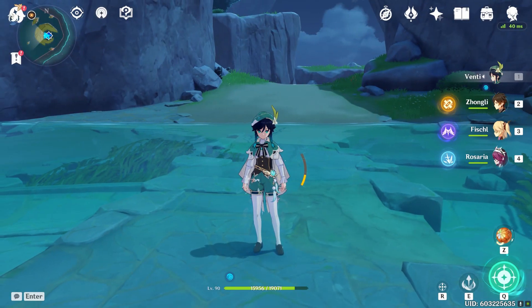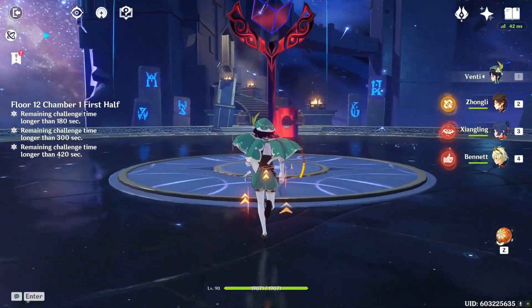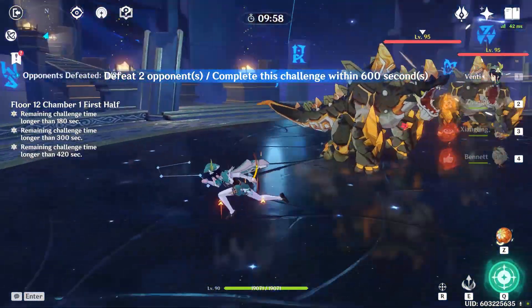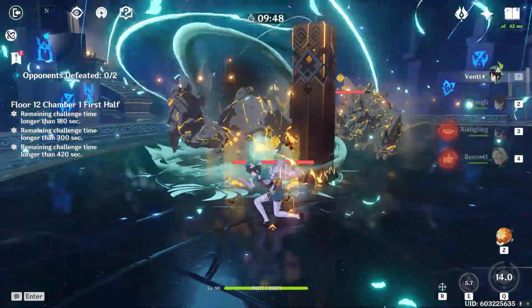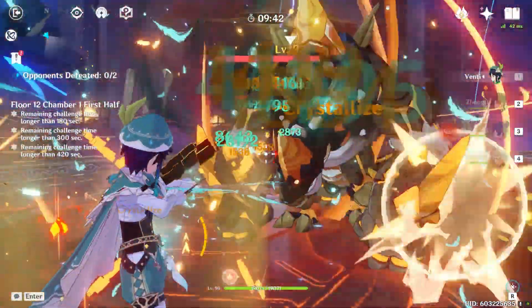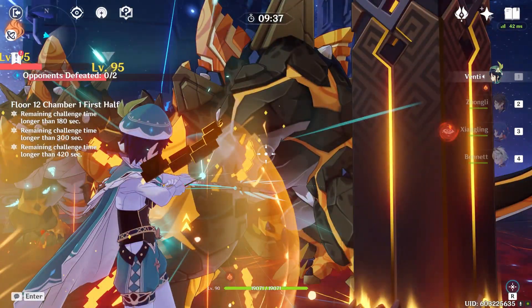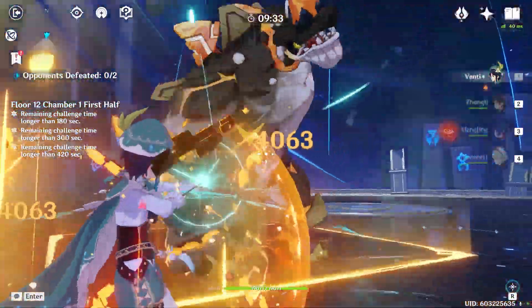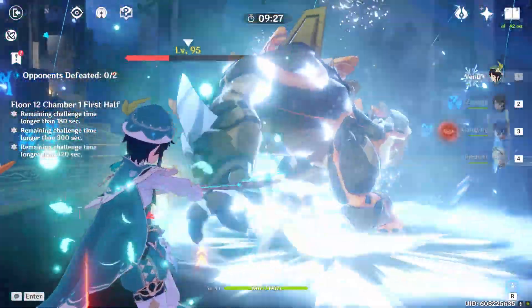Now that I have a good idea of the numbers, let's jump into the Abyss and see how much damage we can do. I'm just going to slap in Pyro Resonance as well as Bennett, and we'll see how much damage we do without and with Bennett. Let me make them jump to me — might as well throw out my Skyward Sonnet too. So 26k plus 8.6k — oh my god that's a lot of damage. I'm just focused on shotgunning these guys down. The only issue is I have to charge it, so it's not as fast.